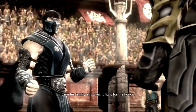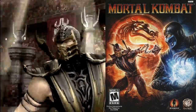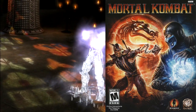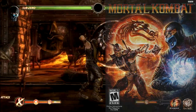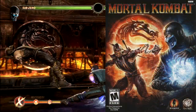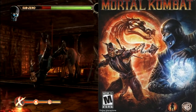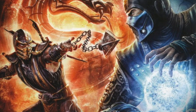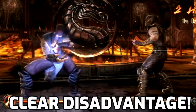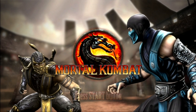Everyone knows Scorpion and Sub-Zero are the characters that represent Mortal Kombat the most in the public eye. The artwork here is superb — the characters permeate with their respective elements. Scorpion's side glows orange with hellfire, and Sub-Zero is a cool light blue. The stylized angle enhances how intense some of these matches can get when playing against your friends. The only comedic nitpick is that Scorpion's spear is mid-attack, but Sub-Zero is still charging his ice ball — Sub-Zero is clearly on the losing end with his attack still in the startup frames while Scorpion's is in its active frames.